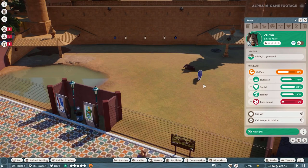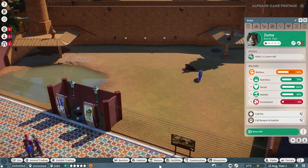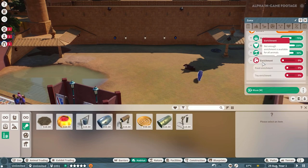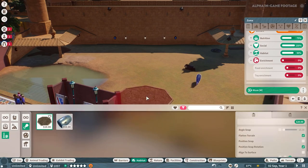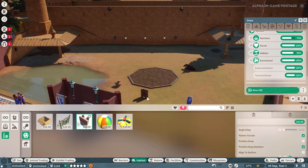The Baird's tapir doesn't have any items in their habitat to keep them happy. They can go for a swim in their pool and they've got their shelter, but ultimately they don't have anything to really enrich them like modern zoos do. If we go to the habitat tab and select enrichment, we've got a huge selection: toy enrichment, food enrichment, and climbing. The tapir won't climb, but they will be enriched by food items and toy items. If we filter by their species, we can see which items they'll specifically interact with. Let's place down all of them and enrich these tapirs — they deserve it.